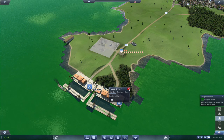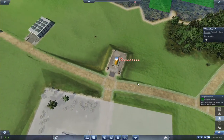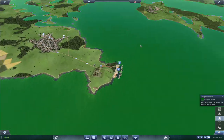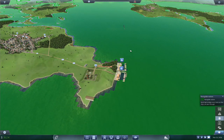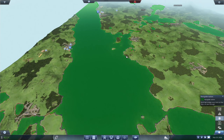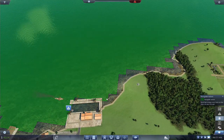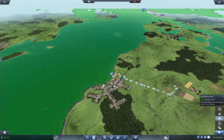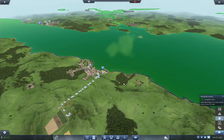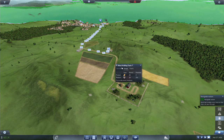That is actually within range of that — that is nice. That should be within range of that — yep. What I'm going to want to do then is set up a second harbor right here to run from Graze to West Malling. You have started producing — yes you have.